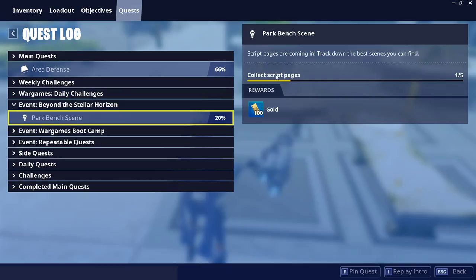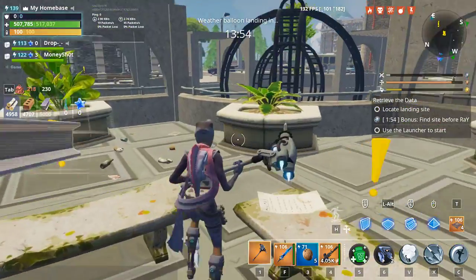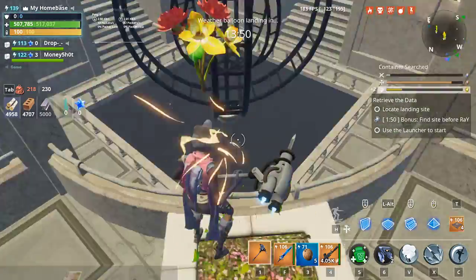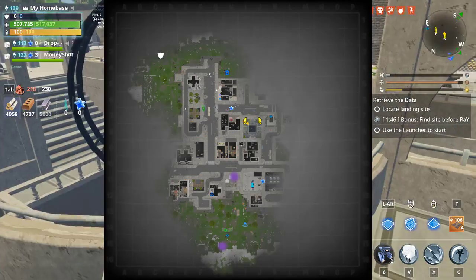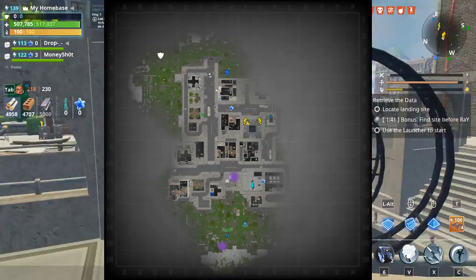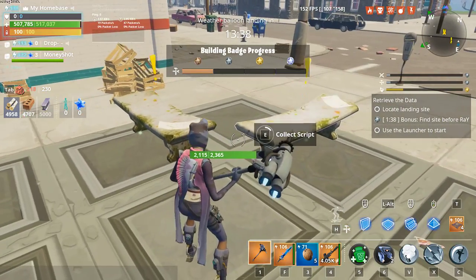You have to collect script pages. You can find this in any city zone or any zone you want to play in, but I would recommend a city. Anywhere you can find this dome — as you can see where I'm standing, right here — like this spear. That's the landmark to look for.